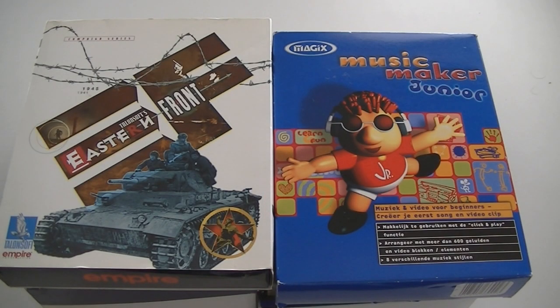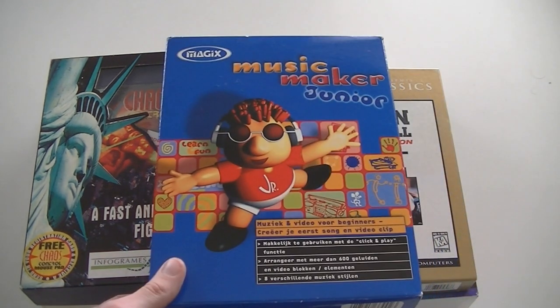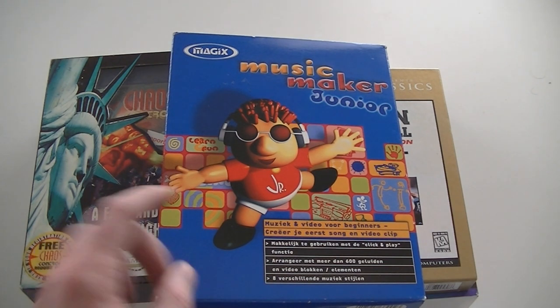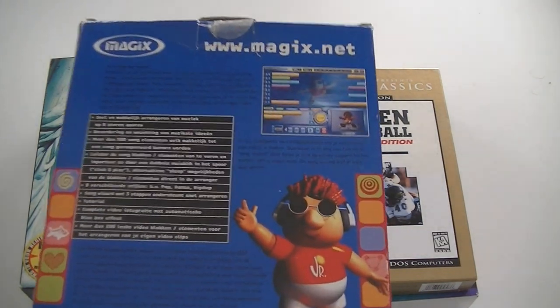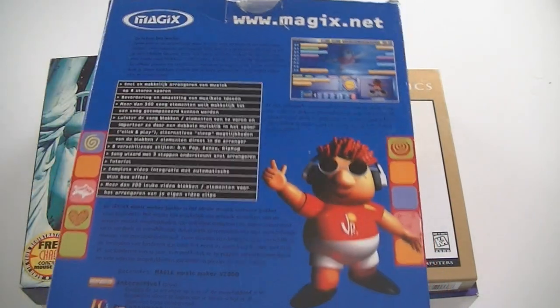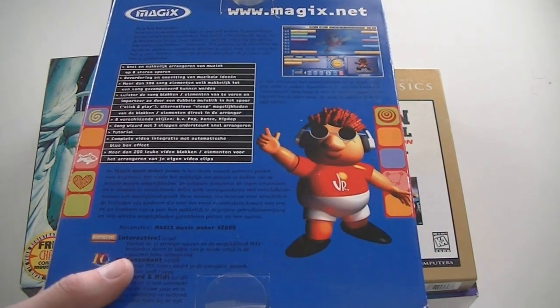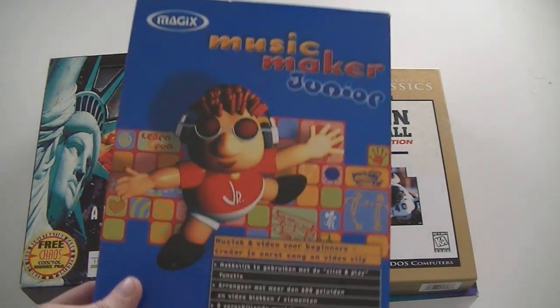The first bunch of box 4. Tail & Soft's Eastern Front. Magic's Music Maker Junior — I remember when I was a kid, this was the bomb. You could create your own music, cut and paste stuff and make beats. It usually sucked what you made, but I spent a lot of hours playing Magic's Music Maker. This is the Junior version.